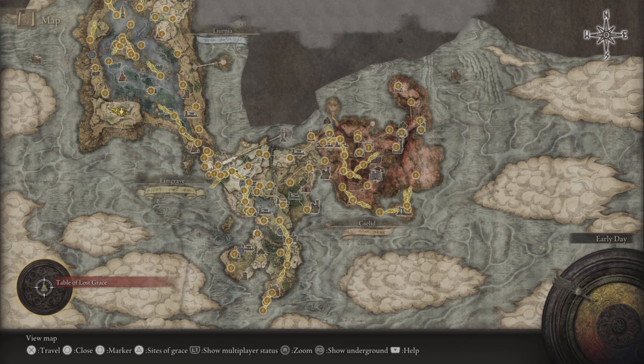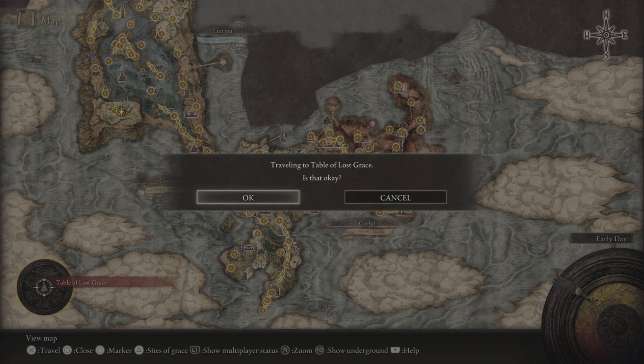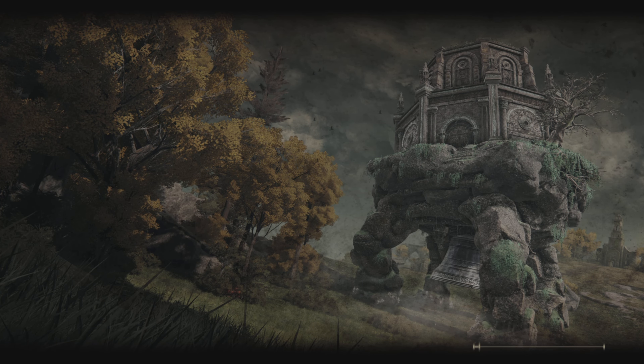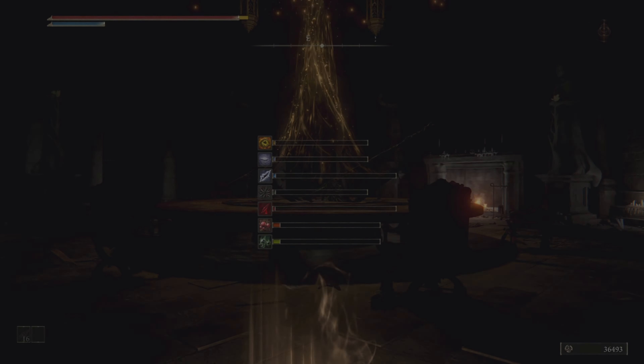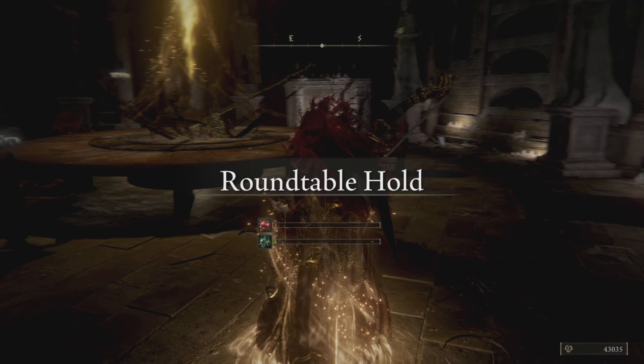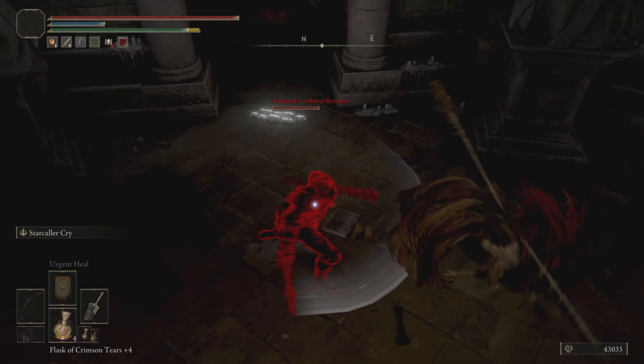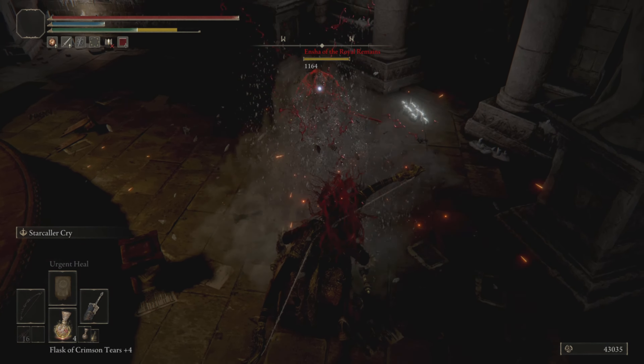As soon as we go back to the round table, there's going to be an NPC invading us, so we've got to kill him. You're going to see the room is kind of dark. There he is — he's dead.